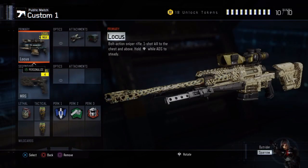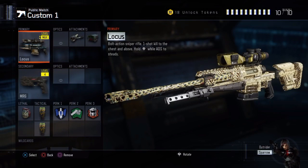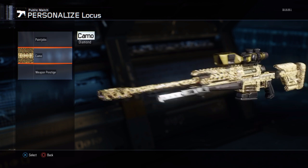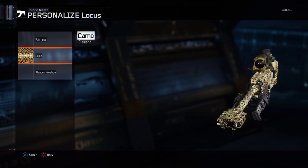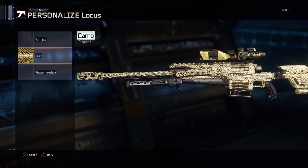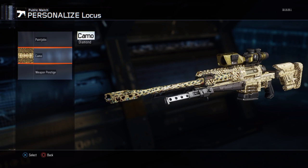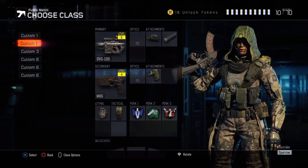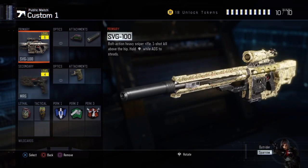The Locust is the first one I did it on and it is in fact my favorite sniper in Black Ops 3. I think they fixed it a little bit with patching — they may have buffed it — because I found it was hit-marking quite a lot before. Now it doesn't hit-marker as much. So this was actually the first sniper I got diamond on, and it looks very nice.